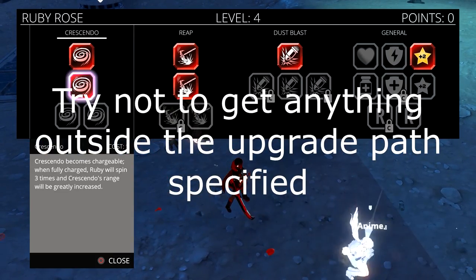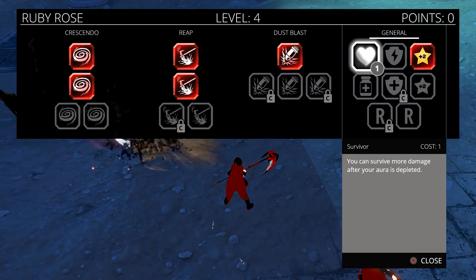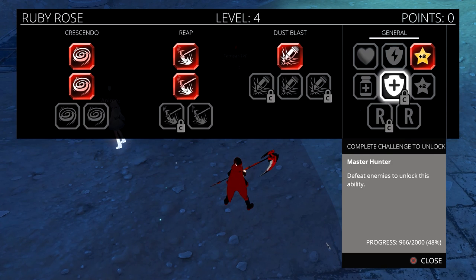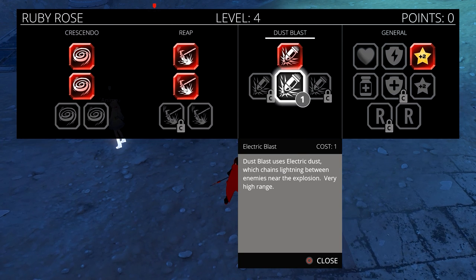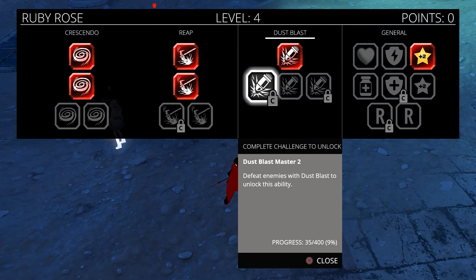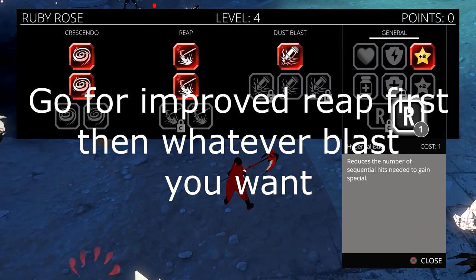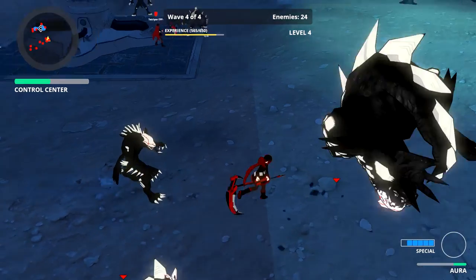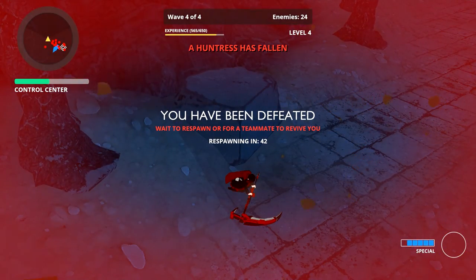To recap the upgrade order: one, two, three, four — survivor is five — then hyper ballistics. After you get hyper ballistics, go for electric blast or dust blast if you can unlock those. After dust blast, you can go for the remaining upgrades.